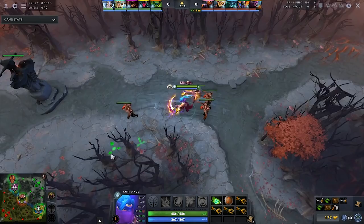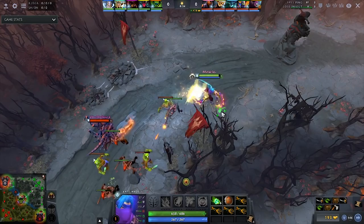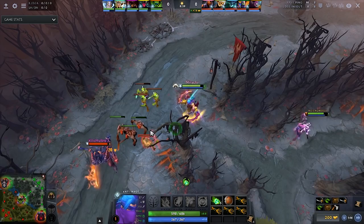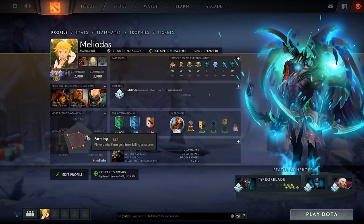Number six is items and spells. Using items and spells determines how good you are in game — like Manta Style dodge, using an Abyssal Blade to stun enemies, or BKB. All of this stuff will actually help and count toward your hidden MMR.